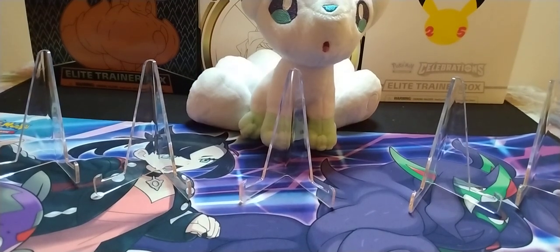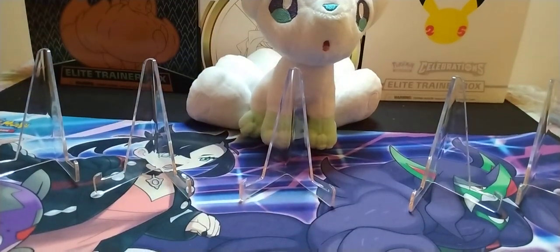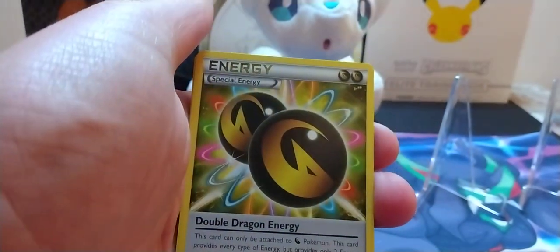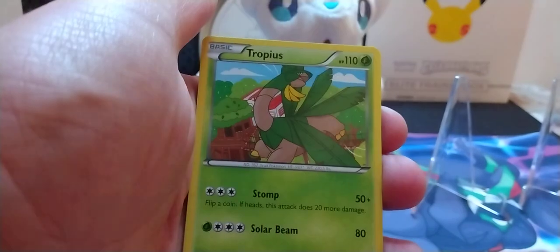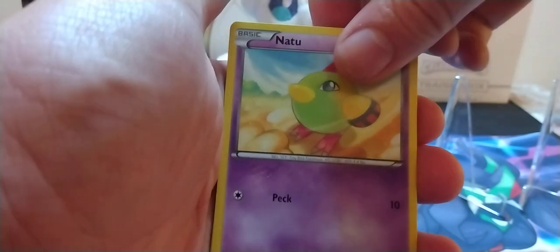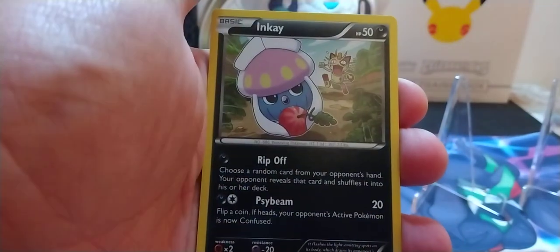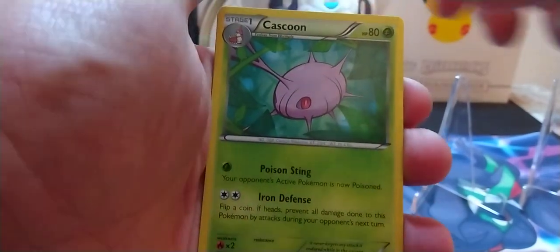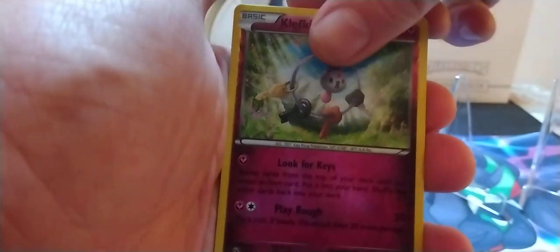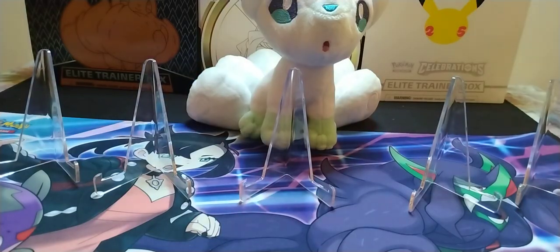We got a code card for y'all, and this is three to the front I believe. Starting off with a Minet Trick, a Double Dragon Energy, Tropius — Leonhardt's favorite Pokémon — Natu, Spearow, Boltorb, Inkay, Kaskoon, Reverse Holo Keys, and a Xatu to go with the Natu.